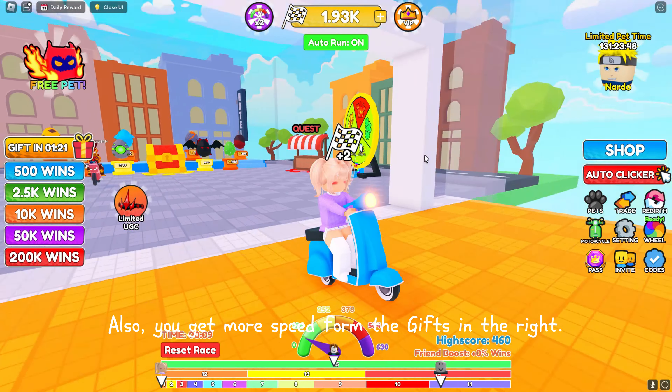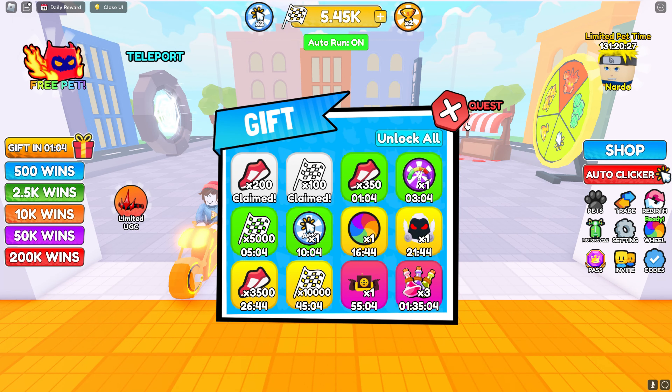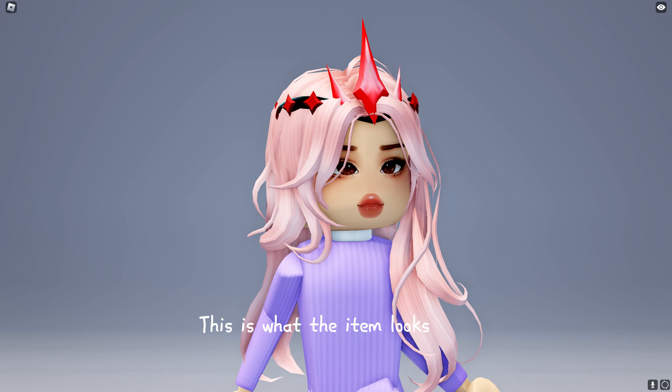Also, you get more speed from the gifts on the right. This is what the item looks like.